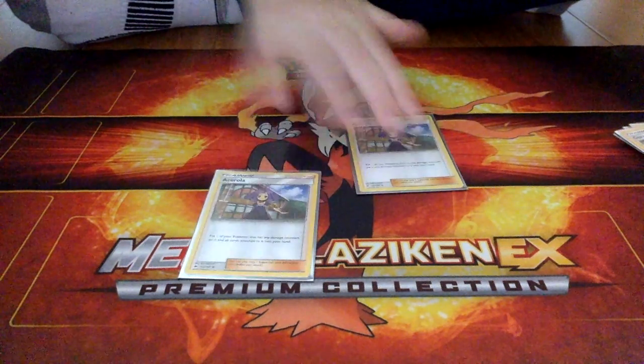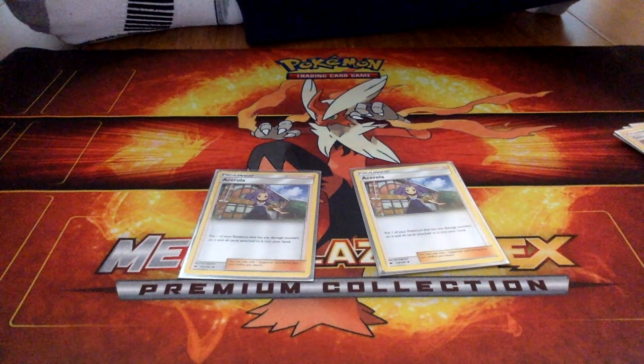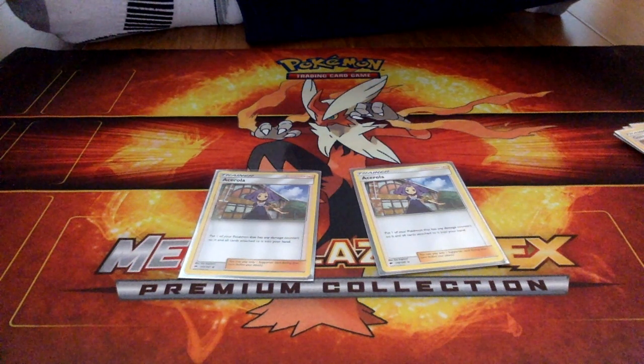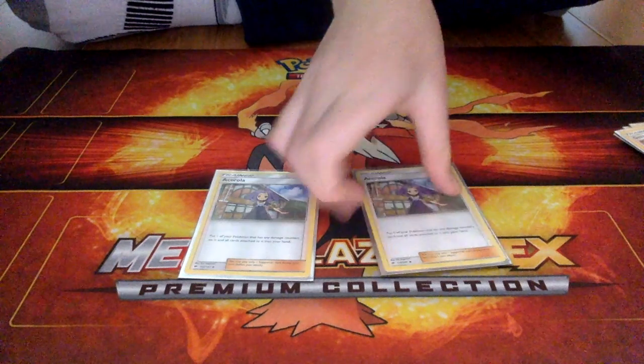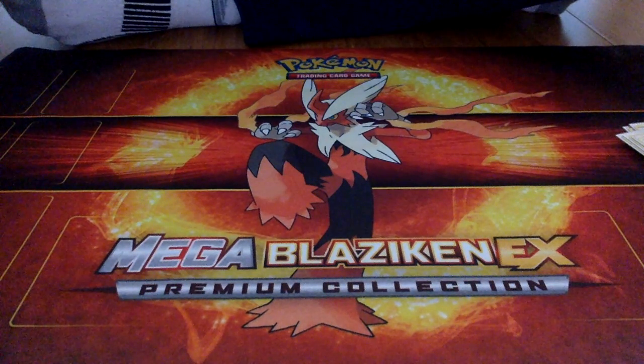Two Acerola. You pick up one of your Pokemon that has any damage counters on it. So if your Golisopod GX has like 150 damage counters on it, you can just boom, pick it up. Your opponent will hate that. That's pretty nice.